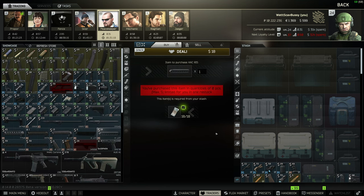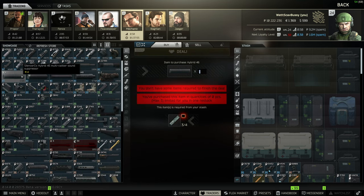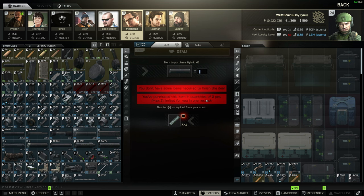There are two pretty good options for a muzzle device and silencer. The first option is all from traders: go over to Peacekeeper rank 2 and get the SilencerCo thread mount adapter, then go over to Mechanic rank 2 where there's a barter for the Hybrid 46 suppressor — this costs four sticks of RAM. RAM usually sits at around 10 to 15k, currently around 10 to 12k, so it's a decently priced silencer, but you also have a second option that may be cheaper.